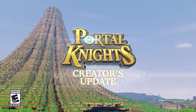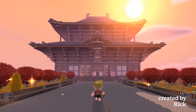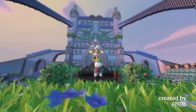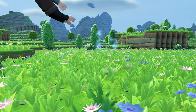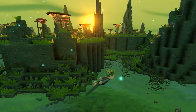Welcome to Creative Mode, Portal Knights. With unlimited resources, it's never been easier to build something truly spectacular. Create your own island, choosing from over ten different environments — from verdant fields and winter wonderlands, to volcanic wastelands and toxic marshes.